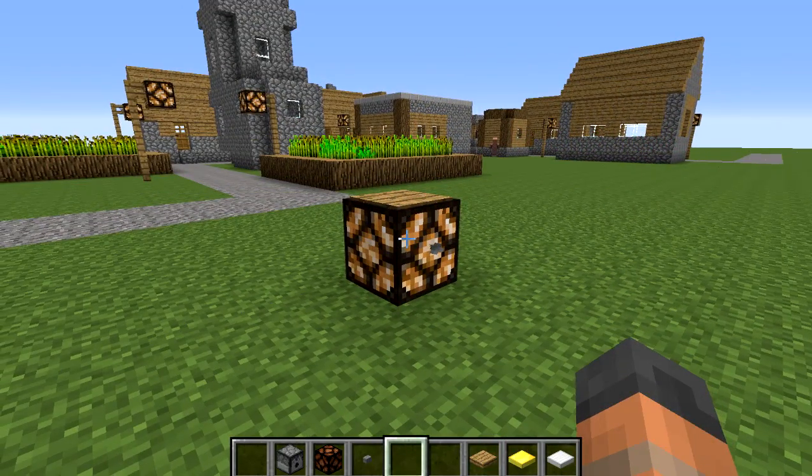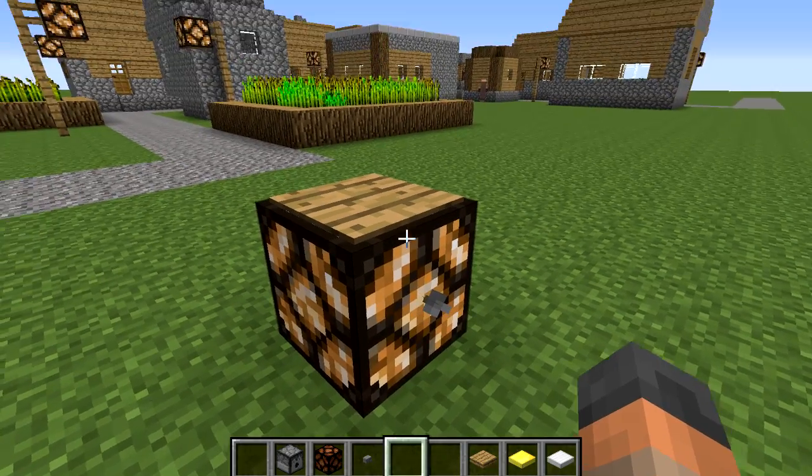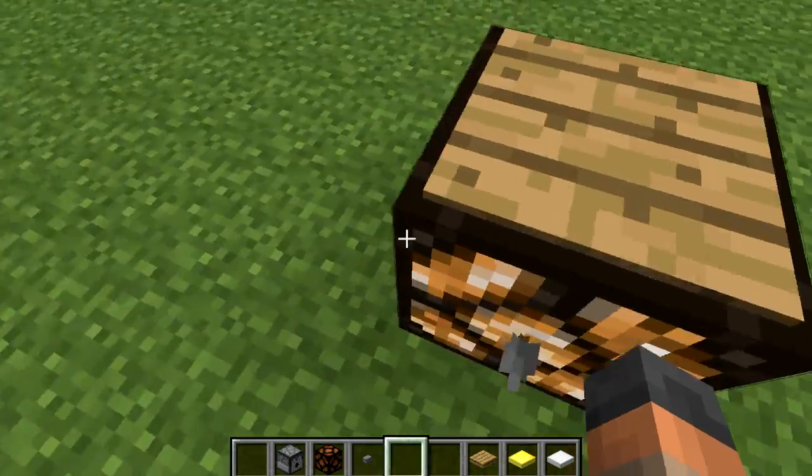So how does this work? Well the truth is I don't even know. The arrow is stuck inside of the block and for some reason that triggers the pressure plate on top of it. Now you can walk next to where the arrow is and you won't be able to pick it up.